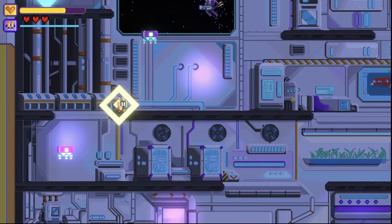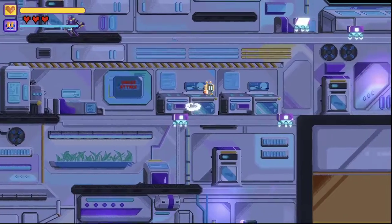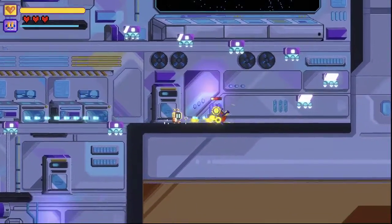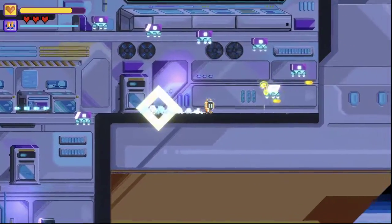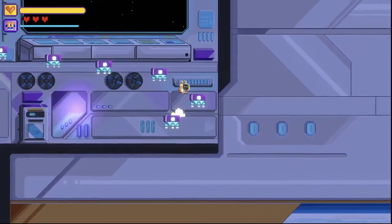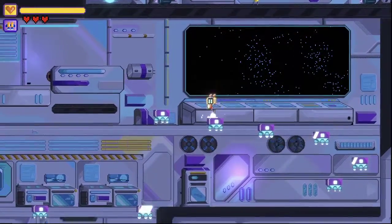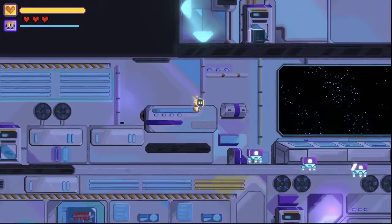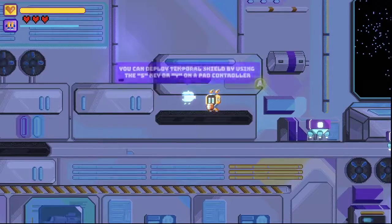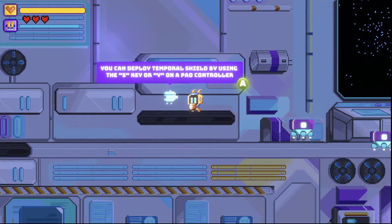So, here I'm learning how to destroy my enemies first. And, of course, how to dodge the bullets as well. Every time I kill an enemy — at least for the moment, because I have some other plans in the future — you are going to collect nanoparticles, which allows you to get more life as you progress.